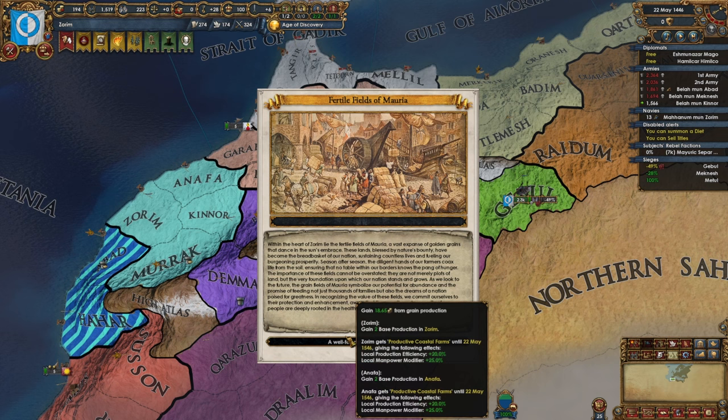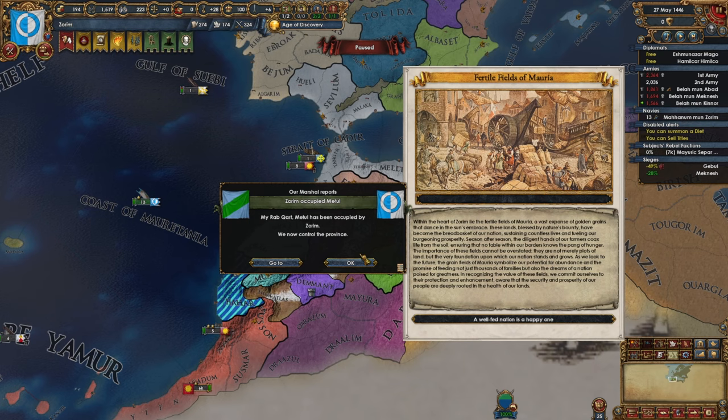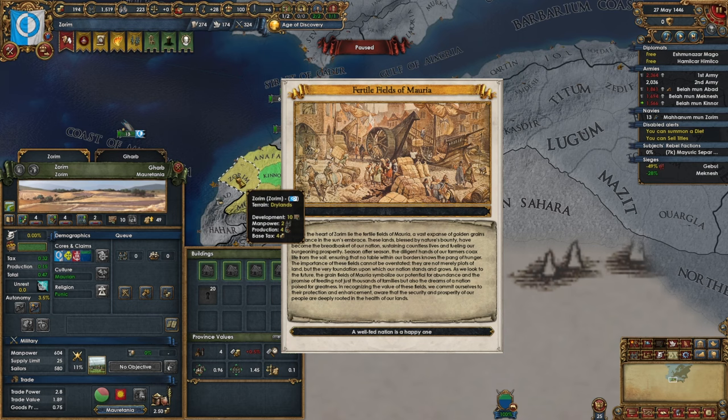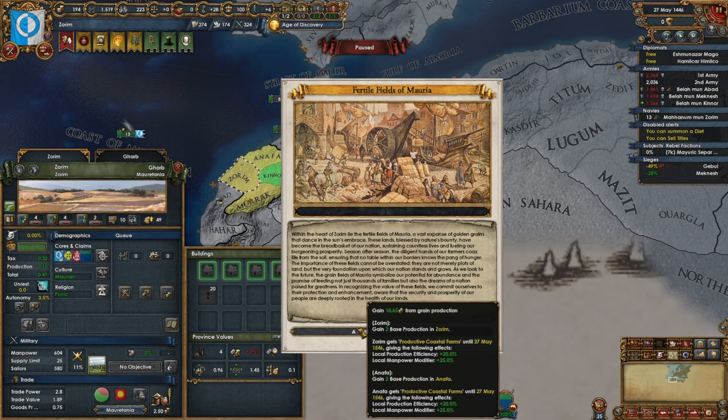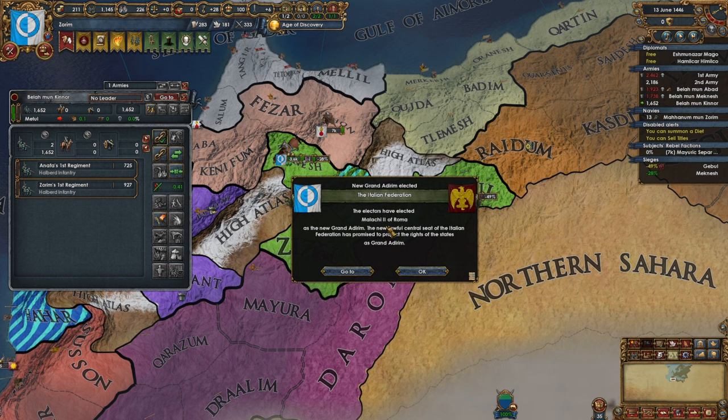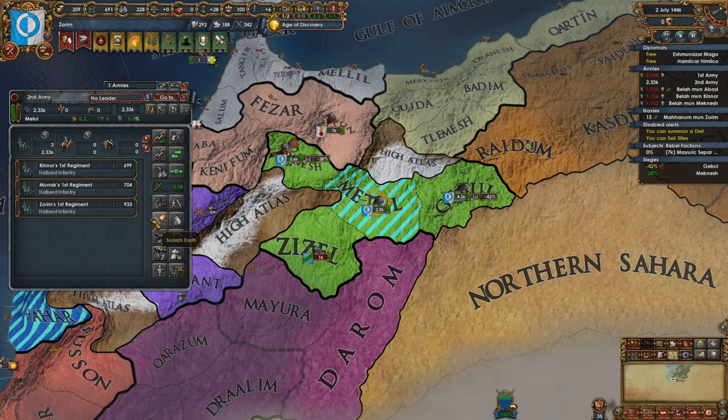I lost mil access through these guys — please give mil access, thank you. Now they can only pop an army out of one province down here. I got this fertile fields of Moria event a little faster than I'd have expected. It's working as intended — I get some grain production, some base production in Zorim, production efficiency, and manpower in those two provinces. That's some development on our grain which is great. We're going to need to get these guys occupied — Malachi over there, Serranus the man himself.